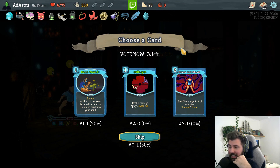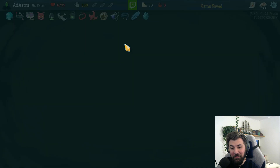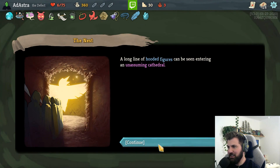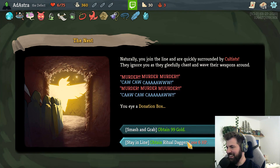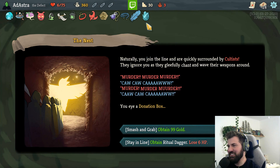If we end up beating this next boss I'm going to freak out - somehow. I'm emotionally prepared to lose. I can't believe we beat another elite! A long line of hooded figures can be seen entering an unassuming cathedral. You join a line and are quickly surrounded by cultists - they ignore you as they chant and wave their weapons around. Murder, murder - ca-caw, ca-caw! Donation box - smash and grab, baby! They didn't even notice. So funny.